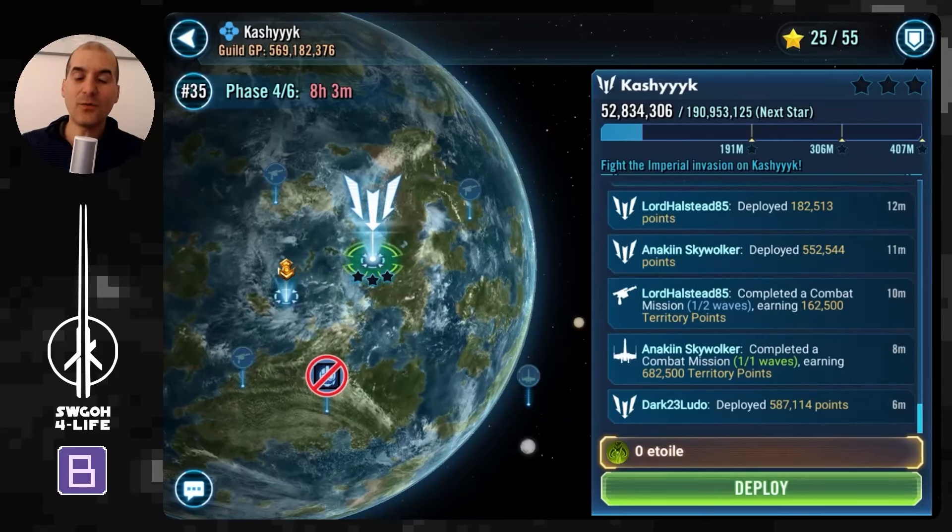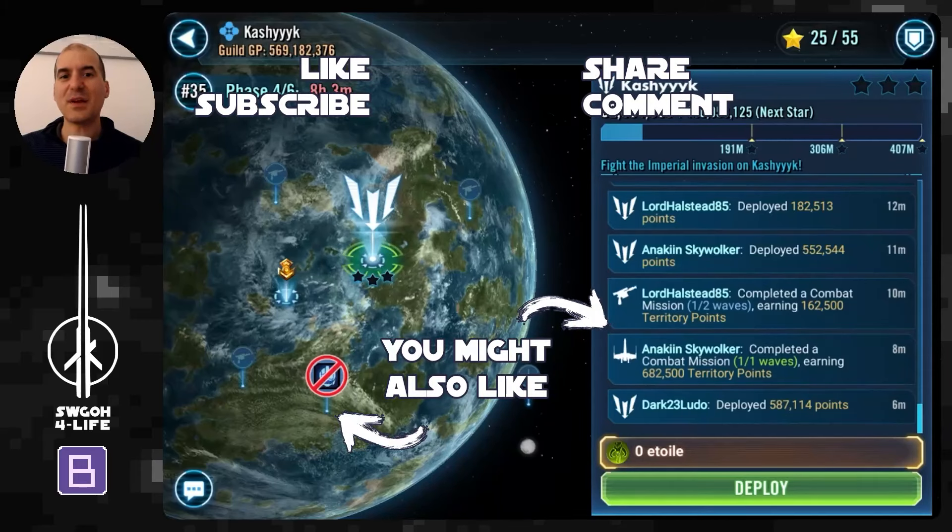That's all for today's video. Hopefully it was useful showing these three teams — especially the Wookies and the Saw Guerrera mission — so you can see how the missions work and what units work well. Thank you for watching, I'll see you in the next one. Until then, have fun, enjoy life, and may the RNG be with you, my friends.